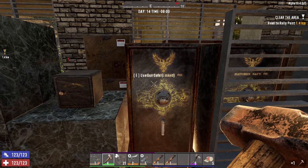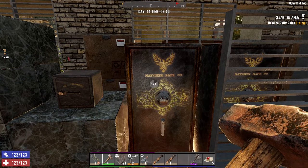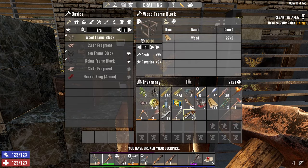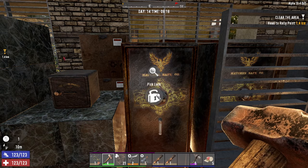There are two safes here and a wall safe. I didn't actually use it yet - whoops - well we might get lucky, we might open this one. Okay, so now we get 10 minutes of 100 lockpicking skill.